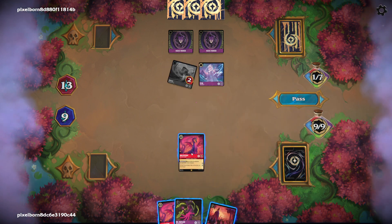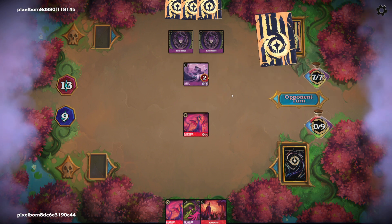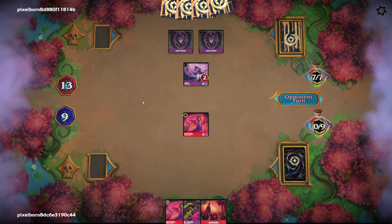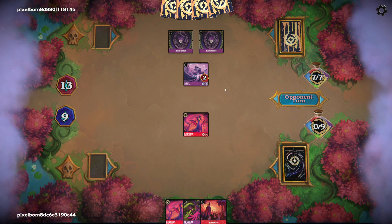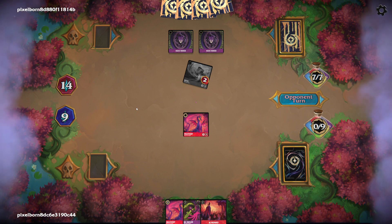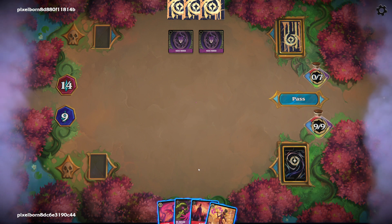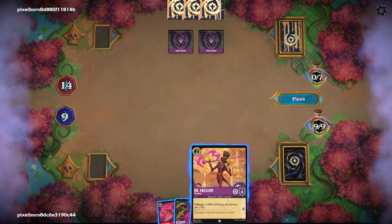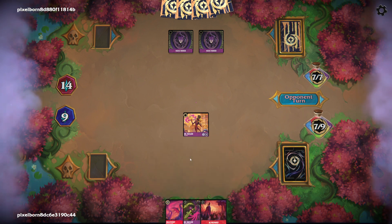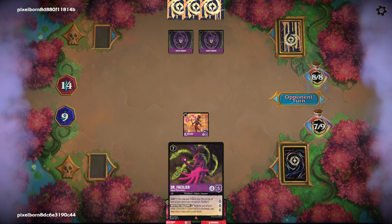It hurts to ink the card draw, it hurts, but we gotta do it. We're gonna nuke the Elsa, because if they want to play their other Elsa they're gonna have to pay full retail price instead of shifting it. If they shift it they get a juicy quest for three or four — we can't have that happen. There we go — they slammed it down for one creature.